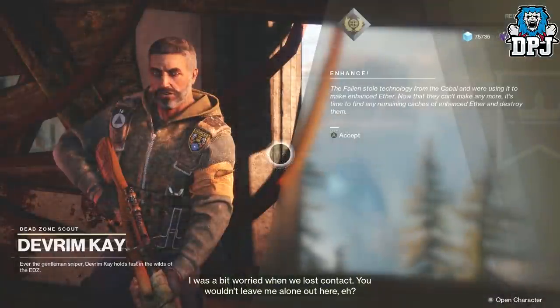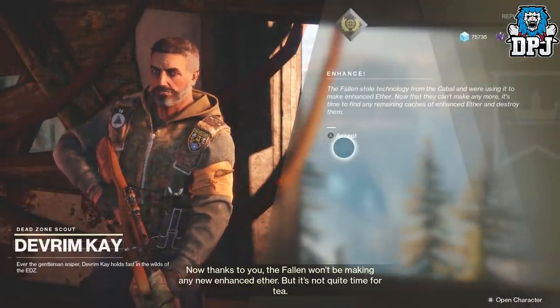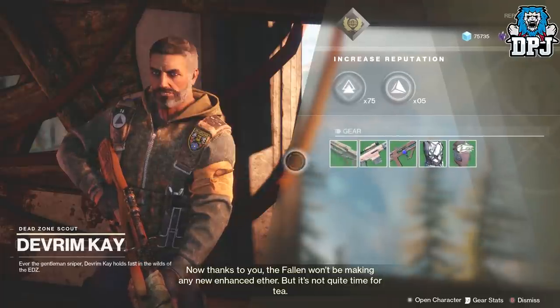You then need to go and see Devrim Kay in the EDZ. He tells you of how the Fallen have stolen technology from the Cabal and are using it to make enhanced ether. We basically have to find their caches and destroy them.